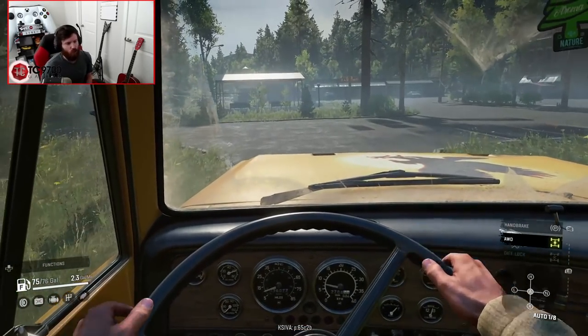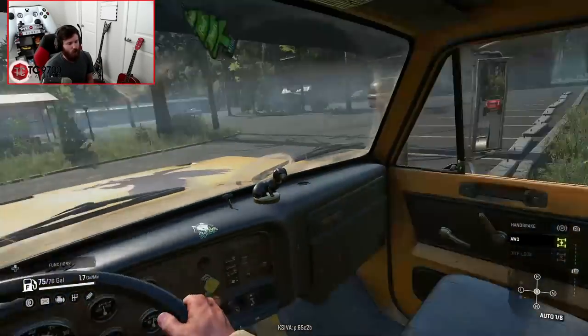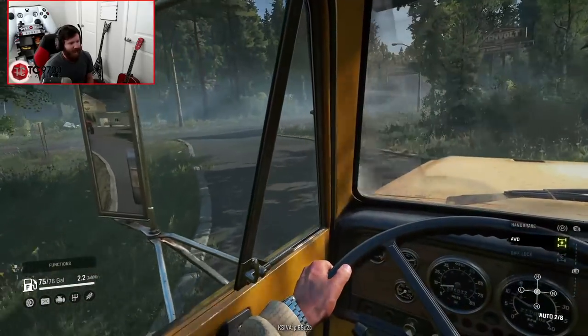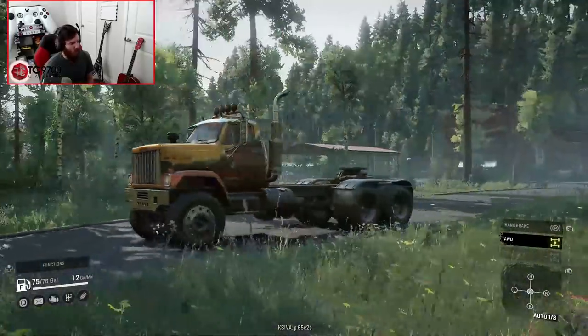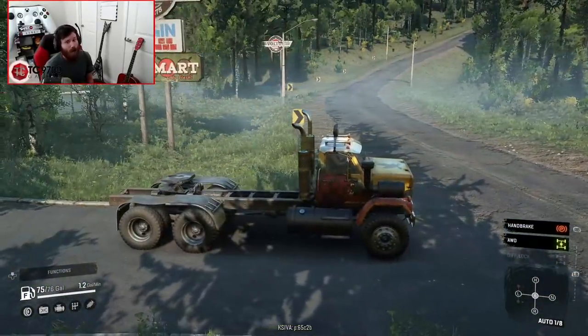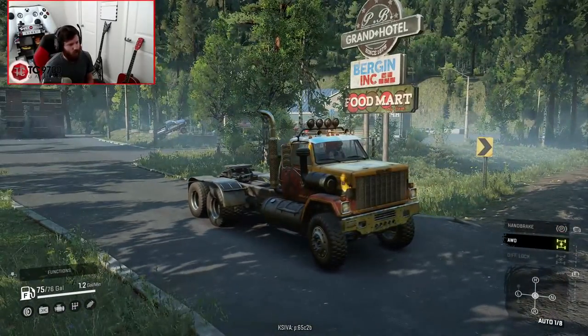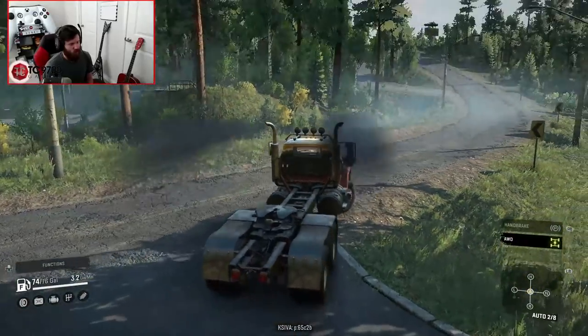Between the last episode and now, I actually ranked up a good bit on this playthrough. In doing so, I was able to unlock some new suspension options for this truck, a new front drive axle option, and lockers. I've got a lot more stuff available now, and we've also gone up in tire size. So we're going to get out on the road here and grab a trailer.